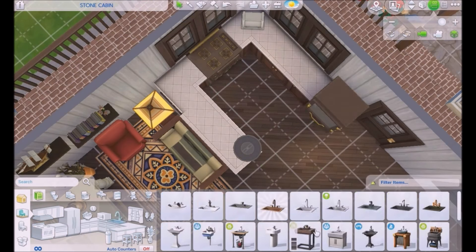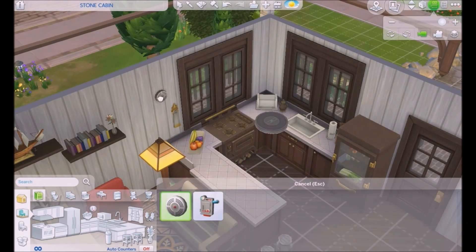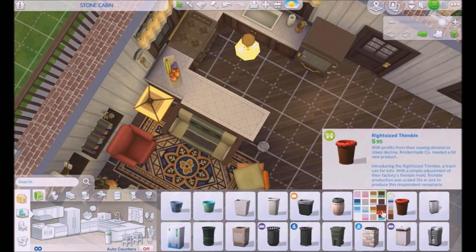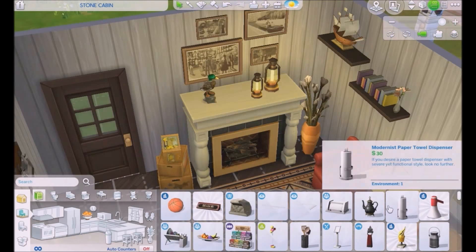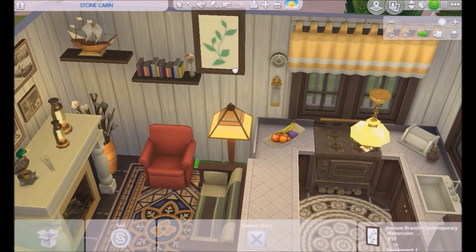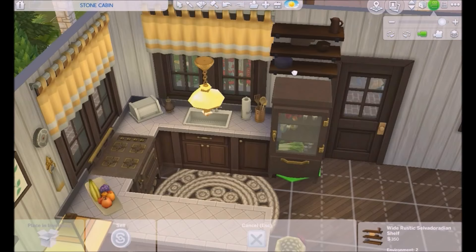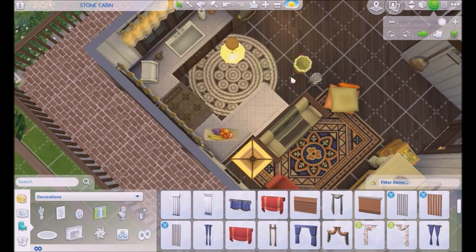For the kitchen, this seemed the perfect choice, especially the stove with those small logs beneath it — it's really cute and looks like it belongs in the space. I'm very happy with how this turned out because I wasn't sure there would be enough old-looking items, but it turned out great. The fridge also looks cool, and just some shelves — nothing special.